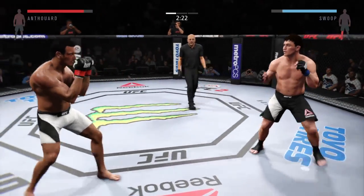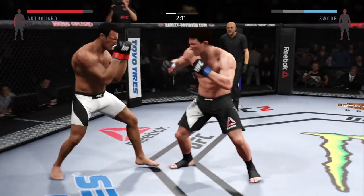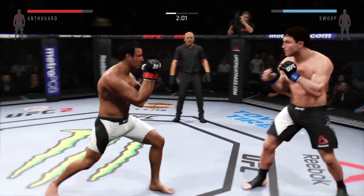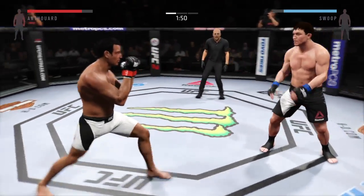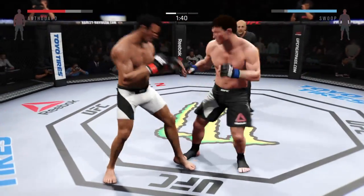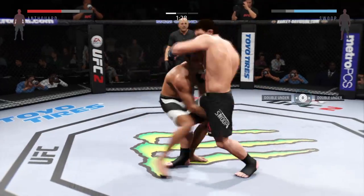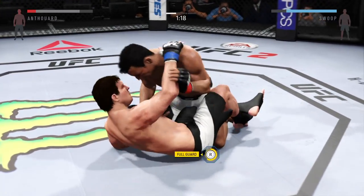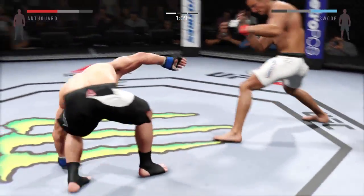Solid leg kick by Iceman — and he goes up top with the kick. Iceman with a good leg kick, and there's another nice kick. Very nice kicks here.